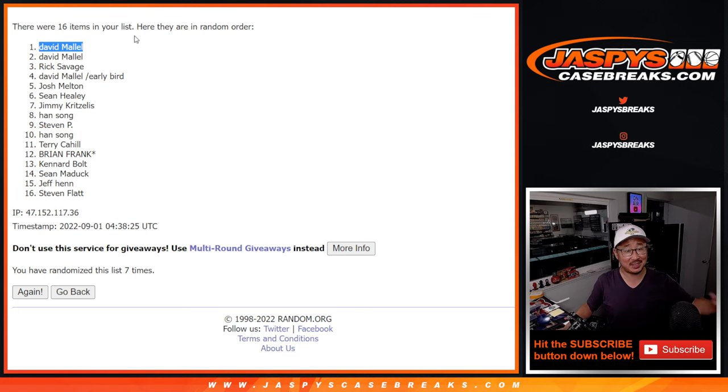Congrats to you. After seven times, you've just won yourself a $4,000 mixer spot, and now you've got a chance to win Super Bowl tickets. All the details of that at JaspiesCaseBreaks.com. I'm Joe for JaspiesCaseBreaks.com. Thanks for watching, thanks for breaking with us. There are going to be multiple things like this to try to get into that big mixer, so keep your eyes on JaspiesCaseBreaks.com, keep getting spots, and maybe you'll be lucky like David. Thank you. We'll see you next time. Bye-bye.